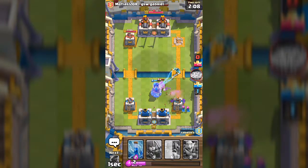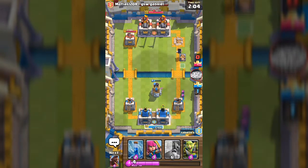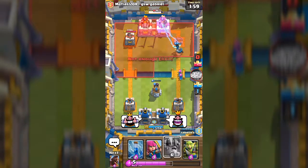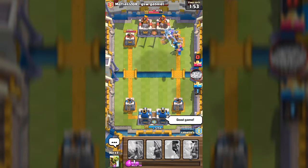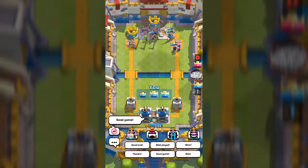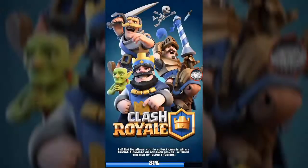There we go — we're untouched! They want us to just go for it. Let's put down the elite barbs. There go the elite barbs — good game! That was too fast. Thumbs up — that was actually really crazy!